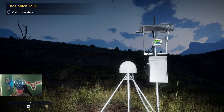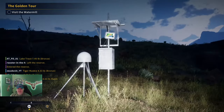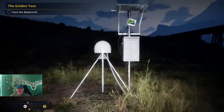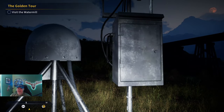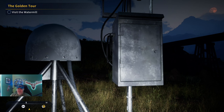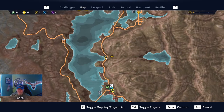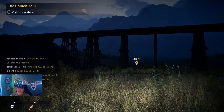All right guys, we are on our way to Arrowhead Lake. I knew I'd walked by this one a bunch of times, but it doesn't have a red light on top of it, so maybe not all of them do — that makes it a little tougher to spot. That's a GPS station that started a new mission. I didn't realize we had another mission we hadn't started yet. So that's not a weather station, it's a GPS station — that's one of the places you can start that mission on the way to Arrowhead.